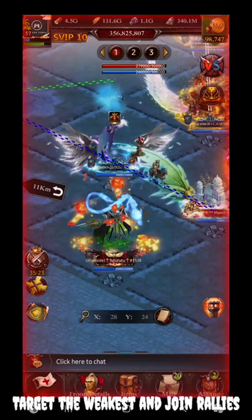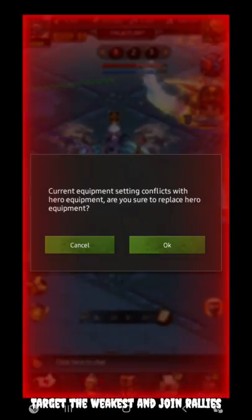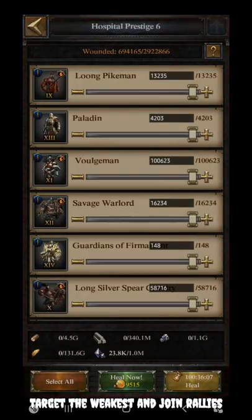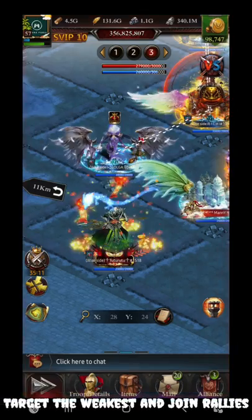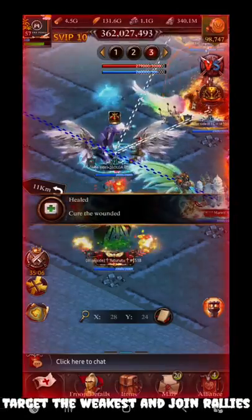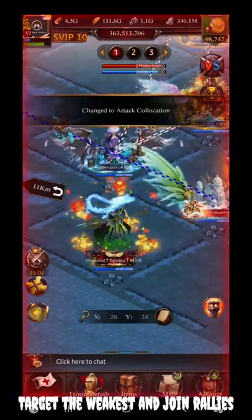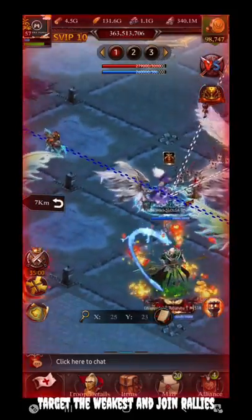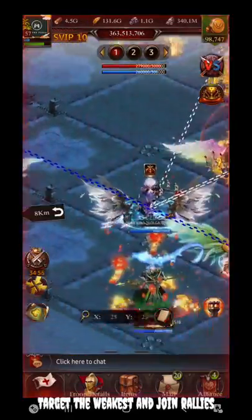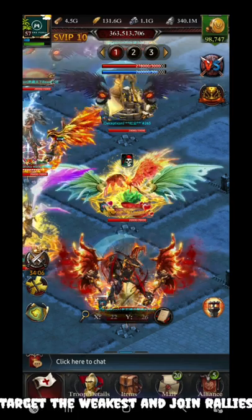Another good news is that fine iron is no longer being consumed from your side for healing. In the initial days, fine iron was being consumed, but now you can see it is not consuming any fine iron from your side. So don't panic — just use the necessary buffs and try to heal as much as possible.